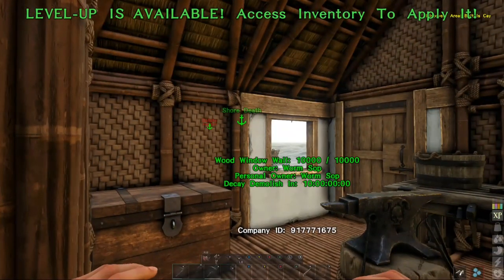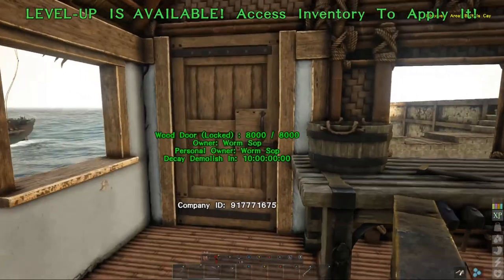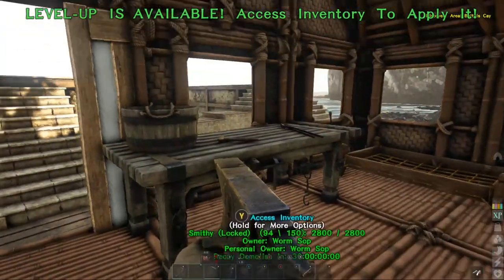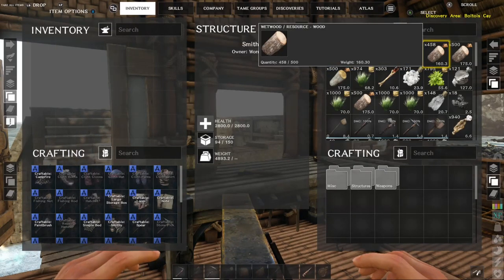I haven't really changed much in here. I accidentally broke the wall and then upgraded to wood, so I thought I may as well just replace these pieces with wood. Now we've got our door that goes straight out to our dock. We're gonna upgrade this space a little bit further on.